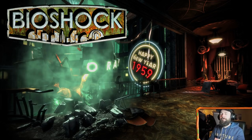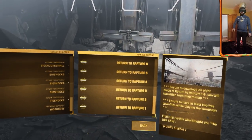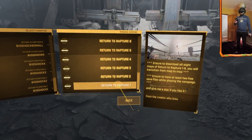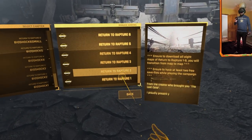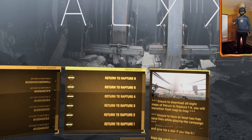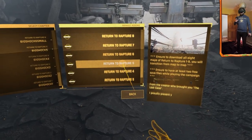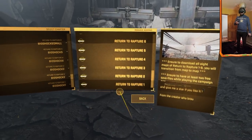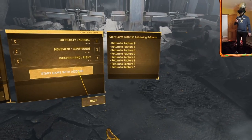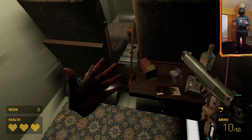Let's return to Rapture and check out this amazing BioShock mod for Half-Life: Alyx. You need to install all eight different parts — it is a pretty sizable thing. It says 'ensure you download all eight maps of Return to Rapture, you'll transition from map to map.' This is a full campaign. Difficulty is set to normal, movement is continuous, weapon hand is right, and all eight parts are installed. Let's jump in.